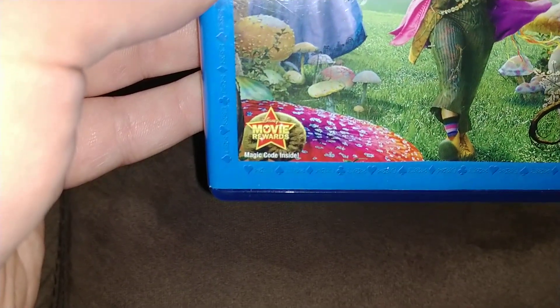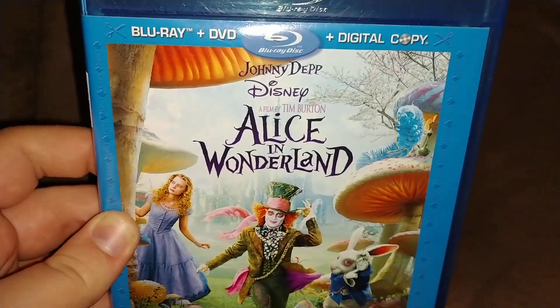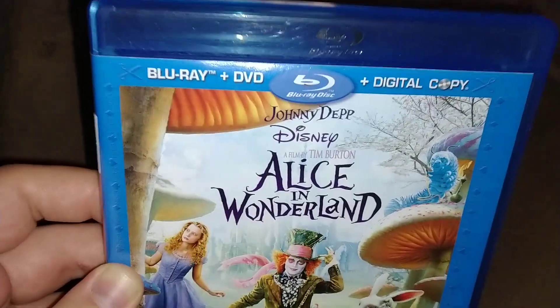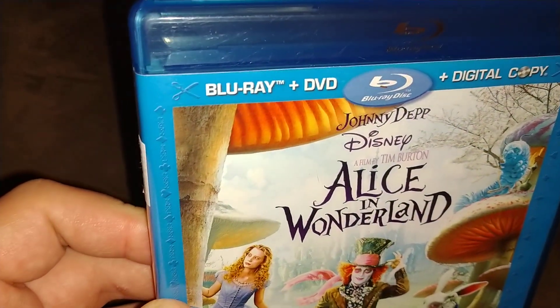Alice in Wonderland. The front has a Disney Blu-ray logo and Disney Movie Rewards points inside. It's the front — bordered in blue, like the cards all go with the tricks.